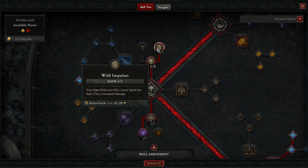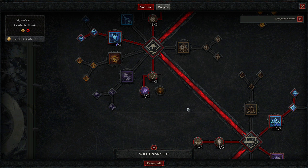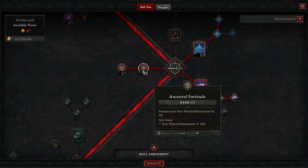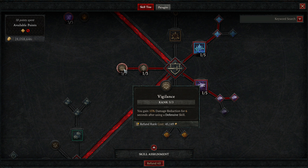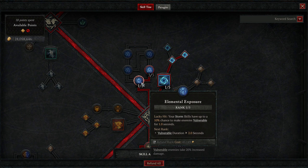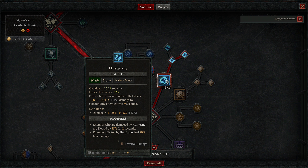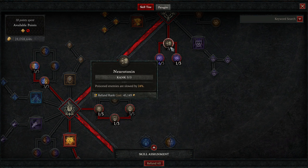Next up we have our passives. Starting with Heart of the Wild to get three into Wild Impulses — your core skills cost more but deal more damage. Three into Predatory Instinct for critical strike chance against close enemies. Then three into increased movement speed in Werebear and Werewolf. One into Ancestral Fortitude to get three into Vigilance for damage reduction after using a defensive skill — we'll be spamming Bloodhowl so this will be up a lot. Then one into Elemental Exposure, a lucky hit that can cause enemies to become vulnerable, primarily to put three points into Endless Tempest so Hurricane lasts longer.